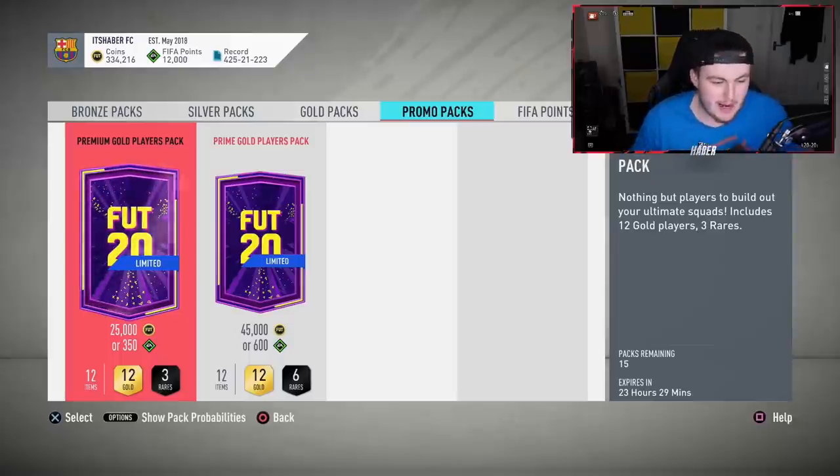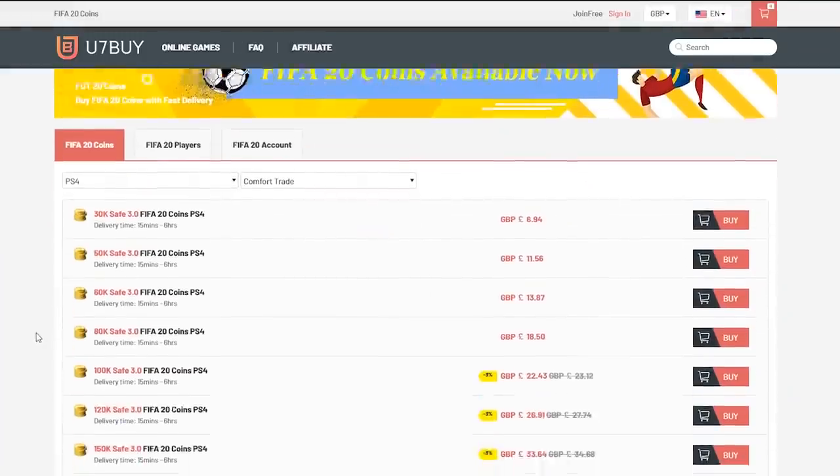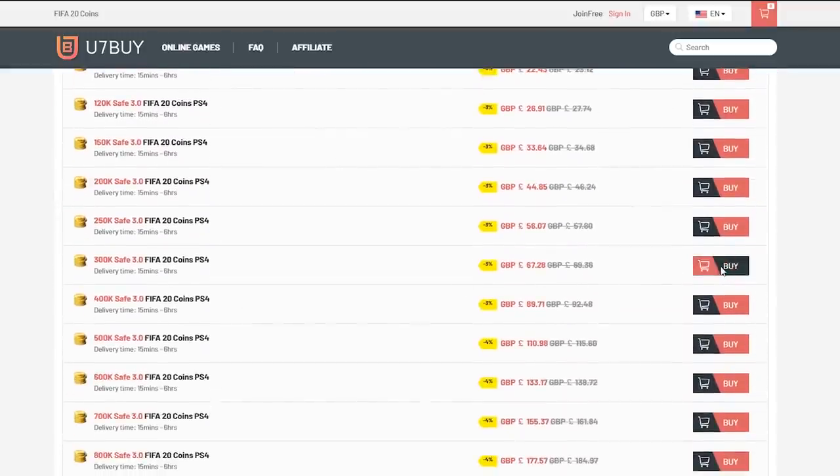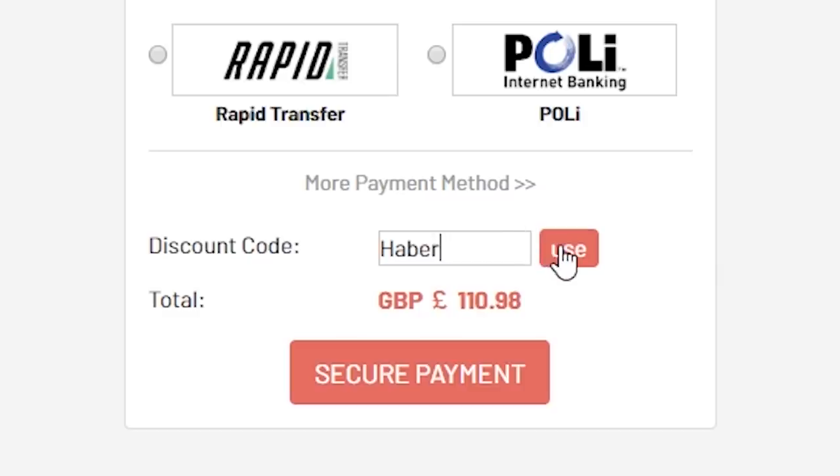Okay lads, the Future Stars Batch 2 has come out. I actually missed the 50k lightning round, so we're doing 100k's today. Hopefully that's all right with you guys. For cheap, fast, and reliable FIFA 20 Ultimate Team coins, check out u7buy.com and use the code HABER to get yourself 5% off all of your orders.